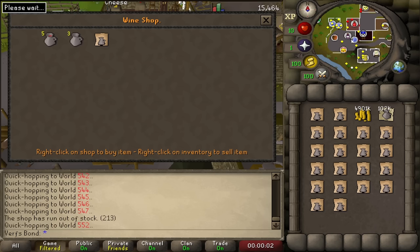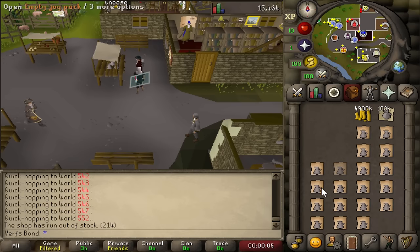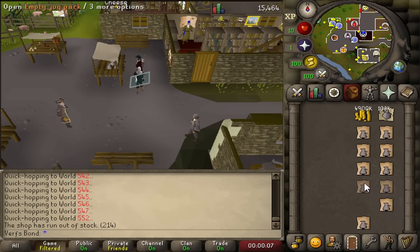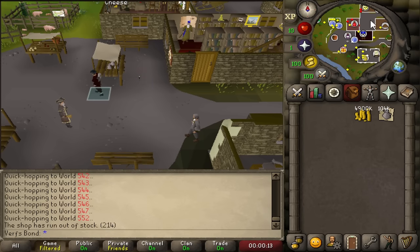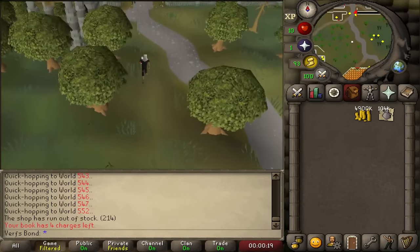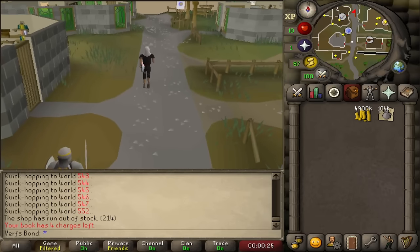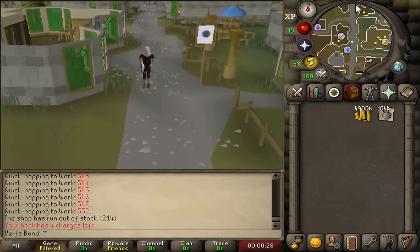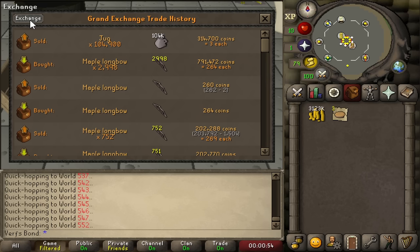I decided to try the jug pack method again. You sometimes see bots there, so I tried it during non-peak times when no one was around. Managed to buy 104,000 jug packs in just under an hour. Assuming you insta-sell the jugs in the GE for 3 GP each that's around 150–200k per hour, and if you wait and sell for 4 GP each you make even more — a chill method with no requirements. We are now 13 hours into the challenge. I dumped all the jugs for 3 GP because I was impatient and wanted the money.